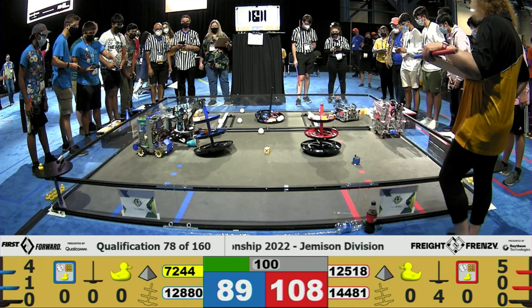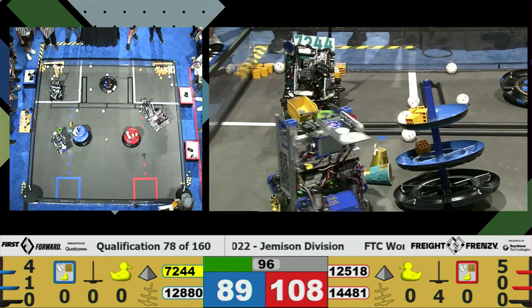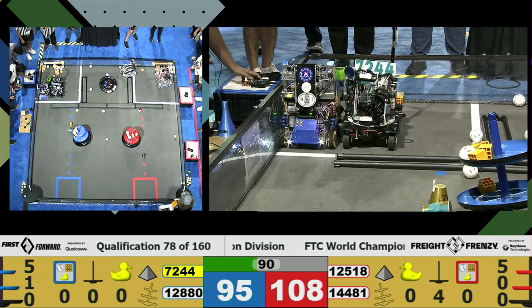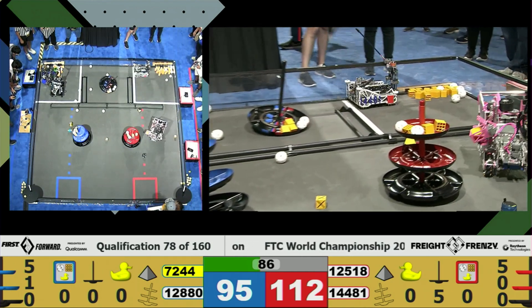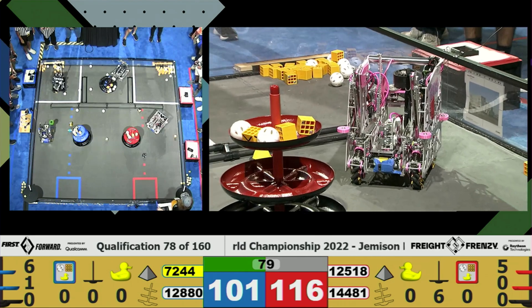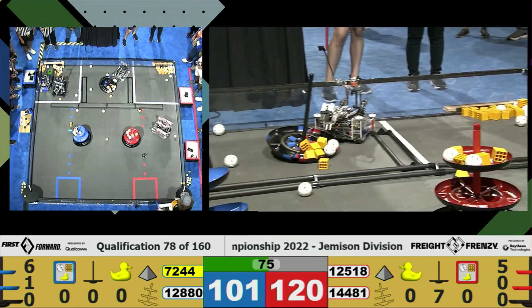They're going very quickly for the Red Alliance, putting their cargo into the shared shipping hub. And on the Blue Alliance, we have 72-44, Out-of-the-Box — now it's in the box. Meanwhile, in the Red Alliance, we have Amund Robotics scoring more for their alliance partner.